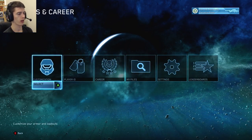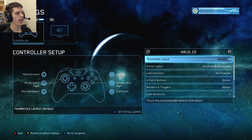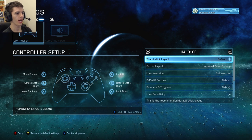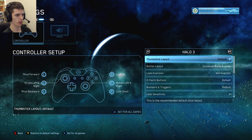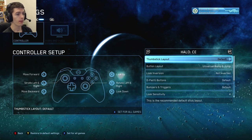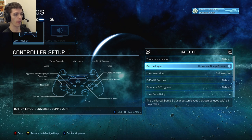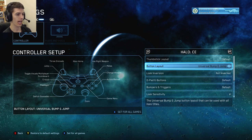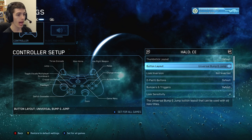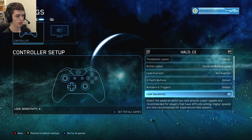Back in the main menu, press Start to go to your options and career, then go to your settings. This is really cool — a lot of people are getting confused by this. This is the first thing you want to do when you boot up the game: go to this menu and view the different controller layouts. You can pull the left and right triggers to cycle through the four different game layouts. I went down to the button layout and switched it to Universal Bump and Jump — basically Universal Bumper Jumper — then pressed X and selected 'Set options for all games'.